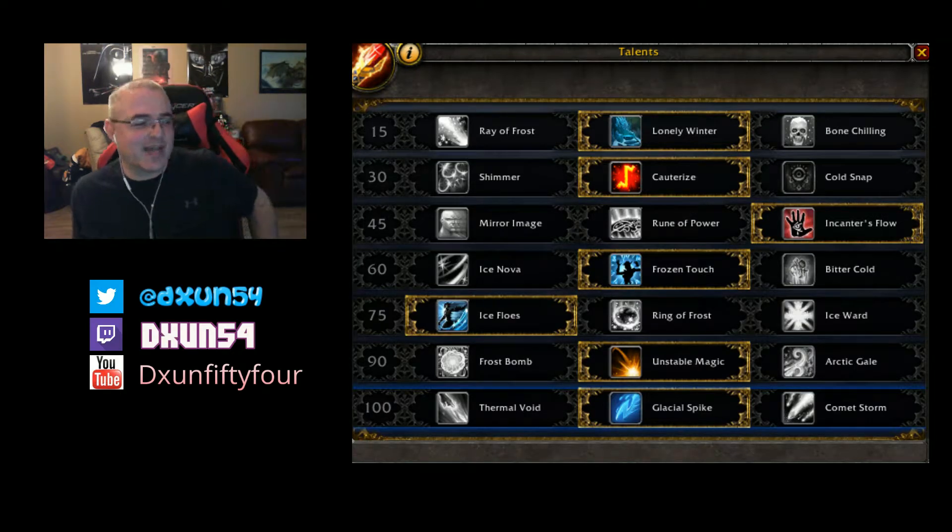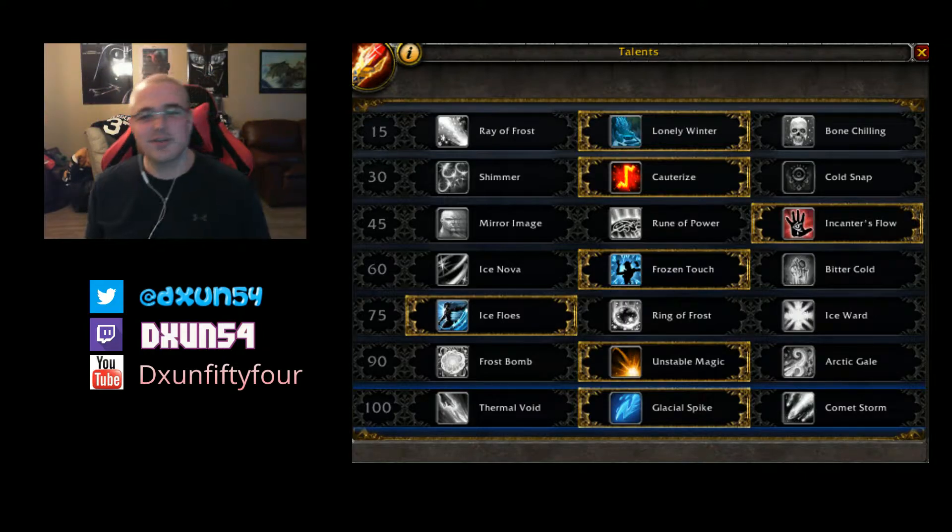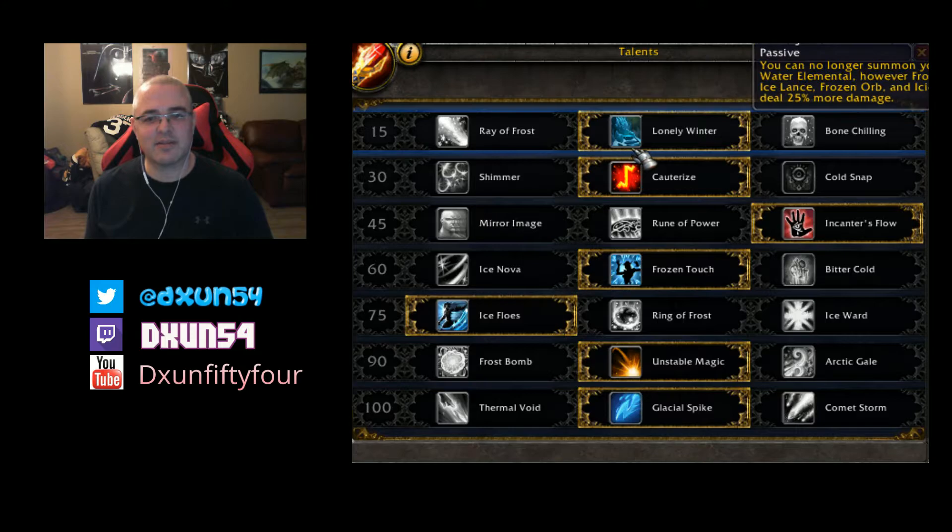Hey everybody, Ducks here and we're going to be doing the talent spec for the Frost Mage. First line, we went with Lonely Winter because it has that feel of Marksman Hunter where you pick that and you don't have a Water Elemental anymore, but your Ice Lance, Frozen Orb, and Icicles deal 25% more damage, and Frost Bolt deals 25% more damage. Remember, this is the first iteration of the Frost Mage on alpha, so it will more than likely change quite a bit.